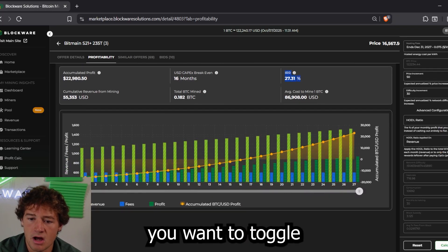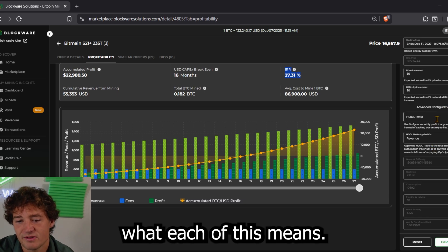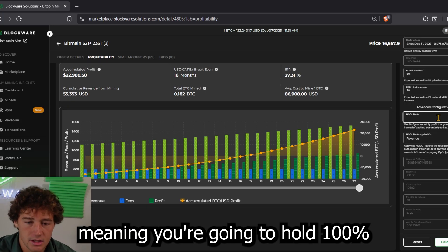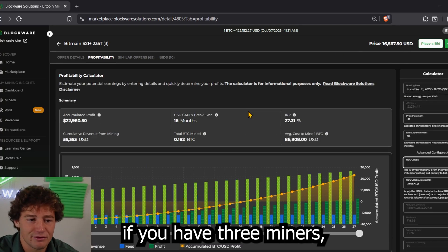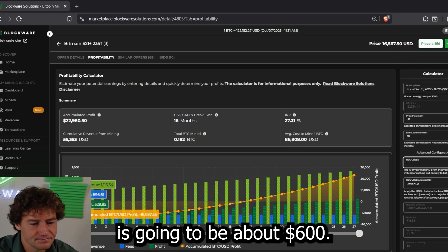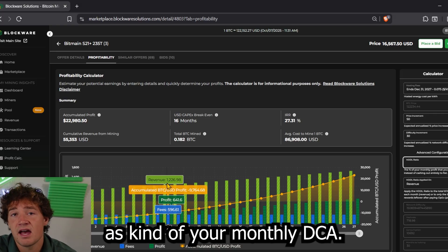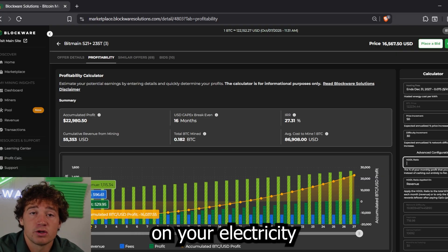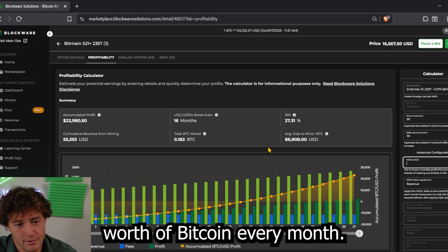You also want to toggle the advanced configuration. The HODL ratio, by default, is set to 100%, meaning you're going to hold 100% of the Bitcoin that you mine and pay your electricity out of pocket. If you have three miners, your monthly electricity bill is going to be about $600 — you can think of that as your monthly DCA. Instead of spending $600 on a Bitcoin exchange, you're spending $600 on electricity to run your miners, but you're getting about $1,200 worth of Bitcoin every month.